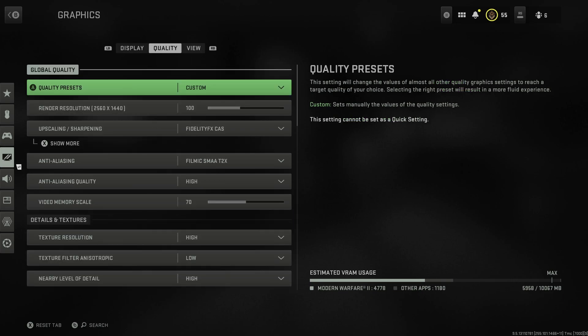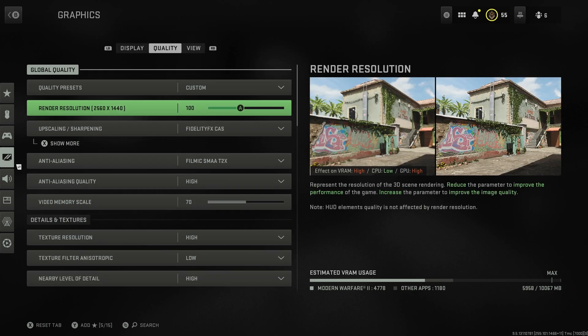For quality settings, render resolution you want at 100. There is a bug in the game that's been around a long time where sometimes this will reset back to 33. If you load up the game and your player character in the lobby looks really low-res, it's probably because this has gone back to 33 - just go back into the options and turn it back up to 100.